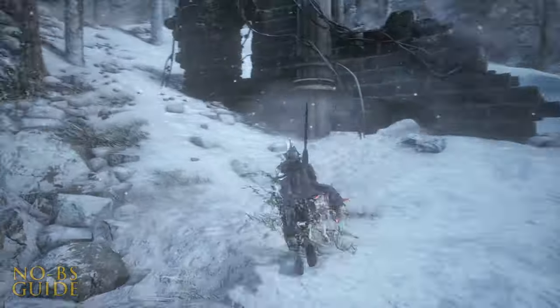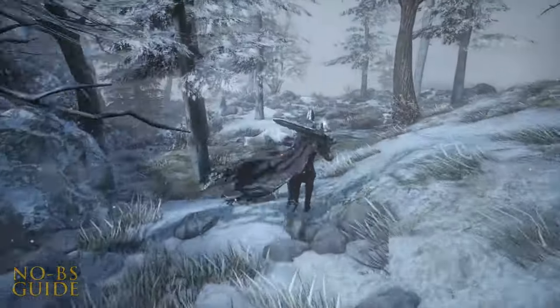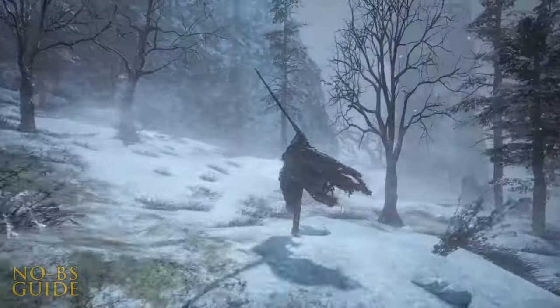Make a sharp turn here, and I'll warn you there's a lot of witch trees. Surrounded by two Millwood Warriors and three wolves, you'll find the Millwood Great Bow and five Great Arrows to get you started. They were nice enough to reward you a starter pack.